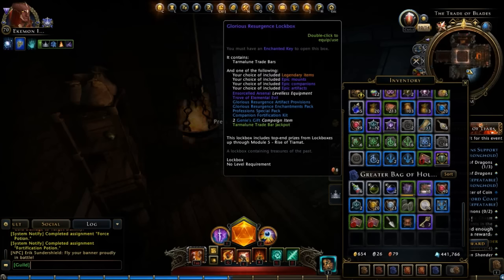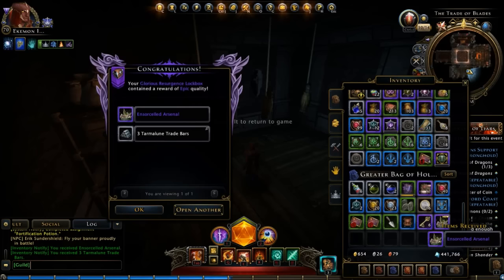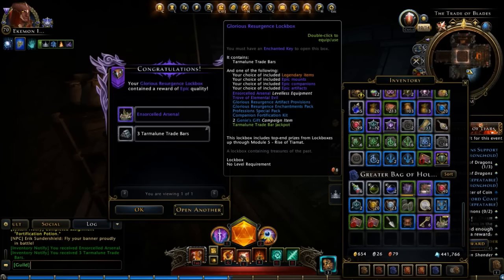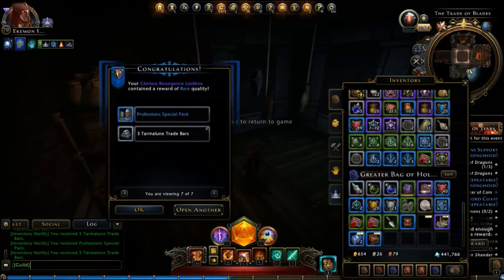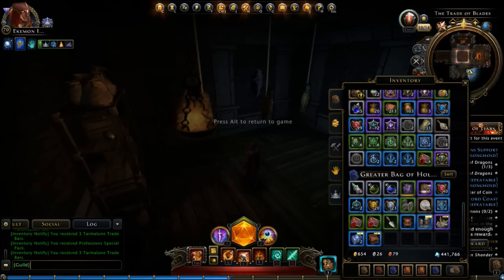All right, let's go with number one. Are you ready? Oh, now I am. Okay. Three more to go. Genie's gift. Okay, all right, we'll take it. Whatever. Companion Fortification Kit. Profession Special Pack. Ha. Well, it wasn't as good as it has been on some nights, but hey, that's what we got, so we'll go with it.